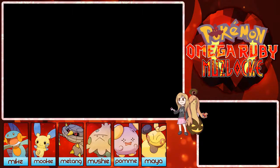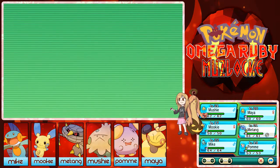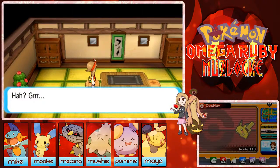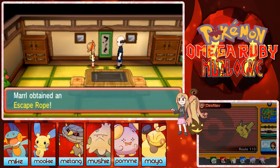Mike just told me that I need to check every single thing in the trick house. I actually thought I had to use Cut on the scroll thing but it's okay — we have another chance to level up our Pokemon using the trick house, and hopefully we can do the route to Mauville as well.